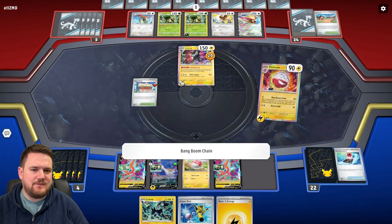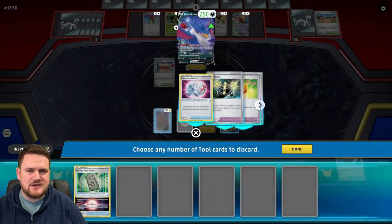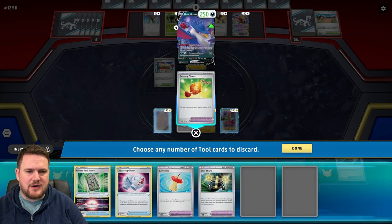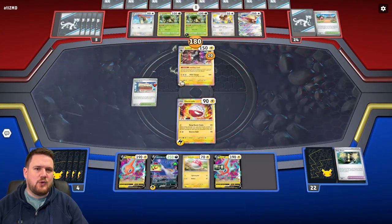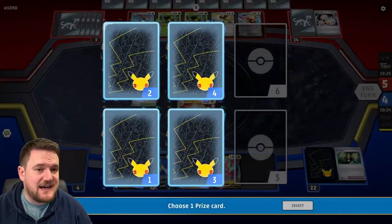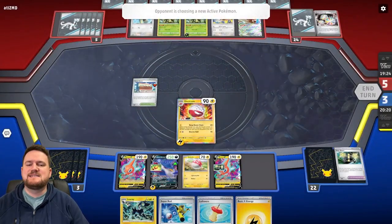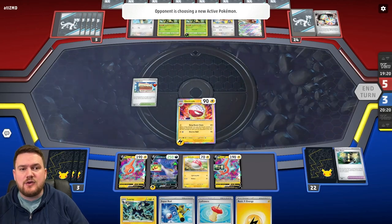We can then energy search and then begin the Bang Boom Chain — 20 plus 40. We need to discard a few here, so let's go for one, two, and I think we need a third as well. I'll discard four — that was way too many, I could have discarded one less and still got that knockout, but that's fine. We get the Leftovers off the prizes and the Town Store is still in place, which is good.